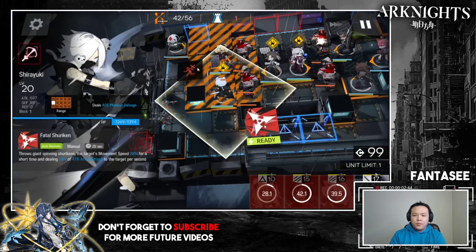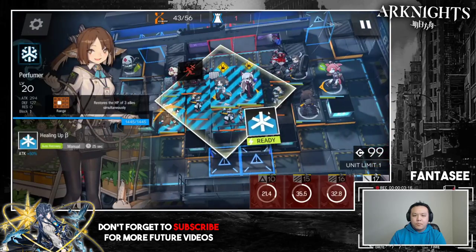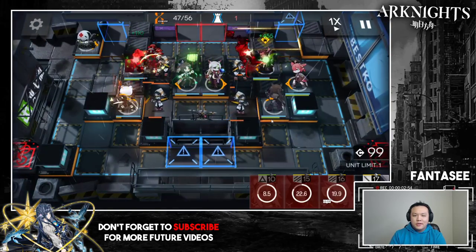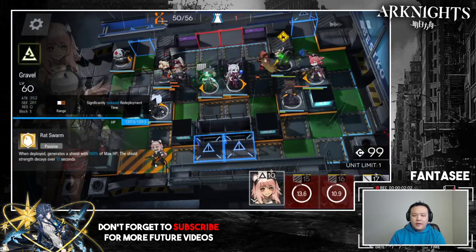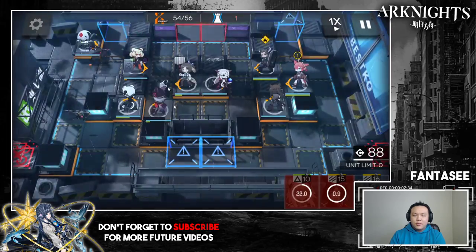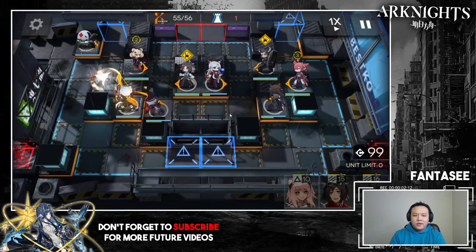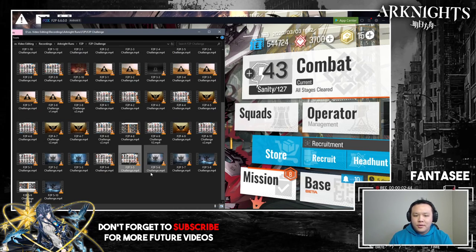Have your healers pop their skills; have everyone pop their skills at this point — no reason to save them now. There should be one last bombing drone and Gravel will have just enough time to face-tank it one last time. I put down Frostleaf facing up to do some damage to the drone flying by. The drone flies quite fast, we kill it, and that's the end of the level. 5-5 done.